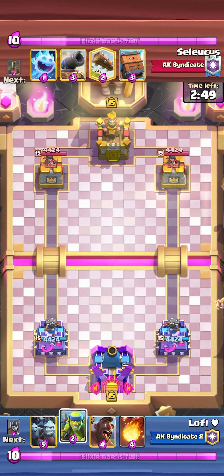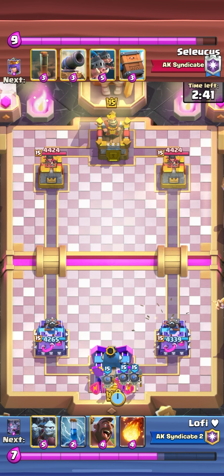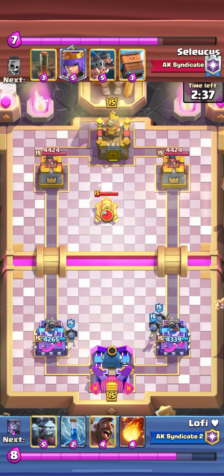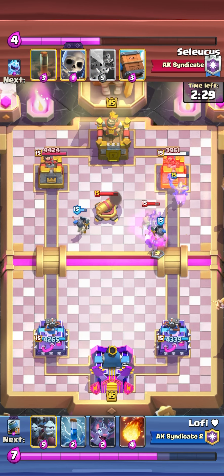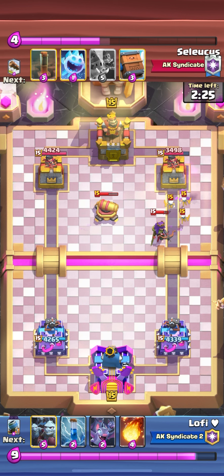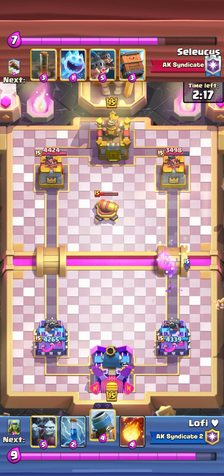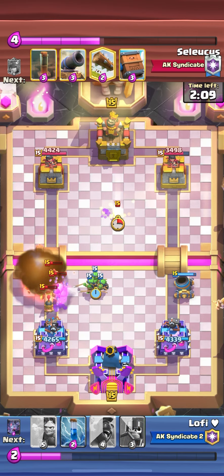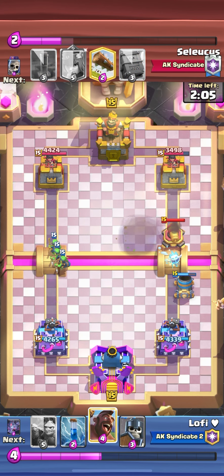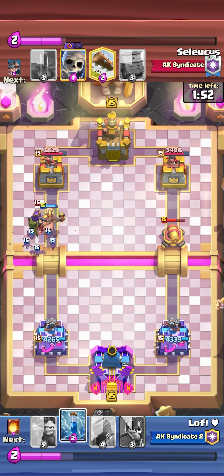Next match I want to show you guys royal hogs EQ. I know a lot of you struggle against royal hogs EQ using a mortar deck. They do have matchup and you're not gonna win every single time, but against a weaker player you can win. I played hog on the rightmost side so the cannon doesn't pull it - rewind and watch that hog placement. Cannon is about to die so I play mortar. Fireball and spear gobs actually counters royal hogs with zero damage.